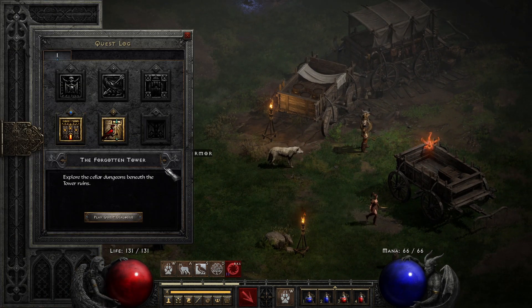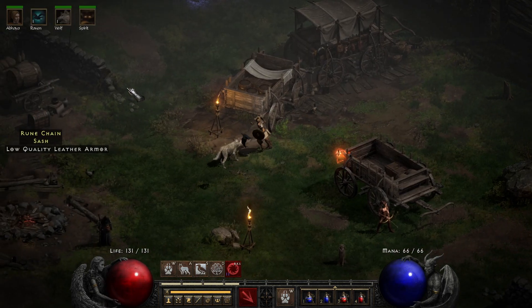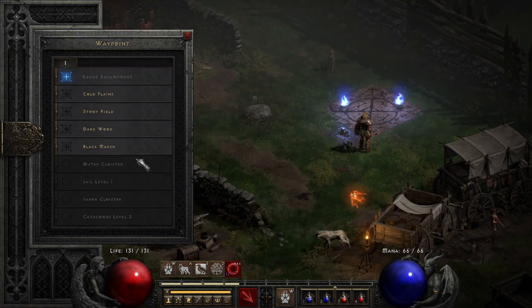Our current quest is the Forgotten Tower, so we'll go ahead and see if we can just take out the Countess with this equipment.